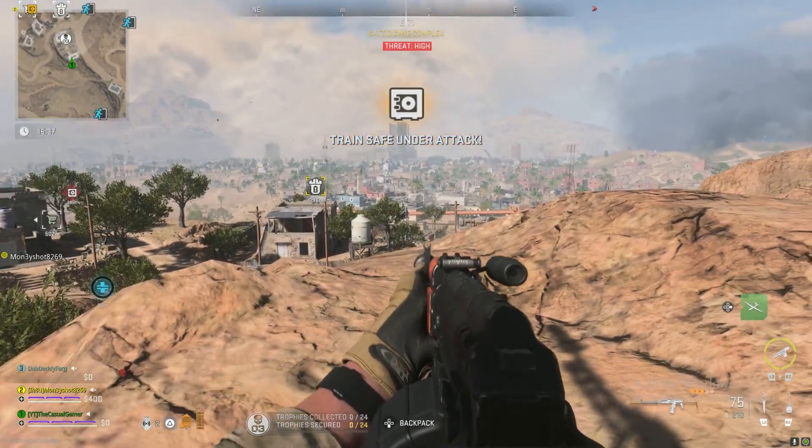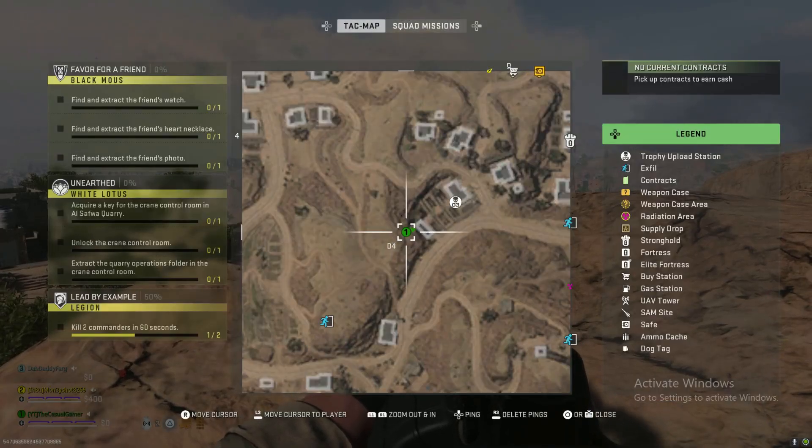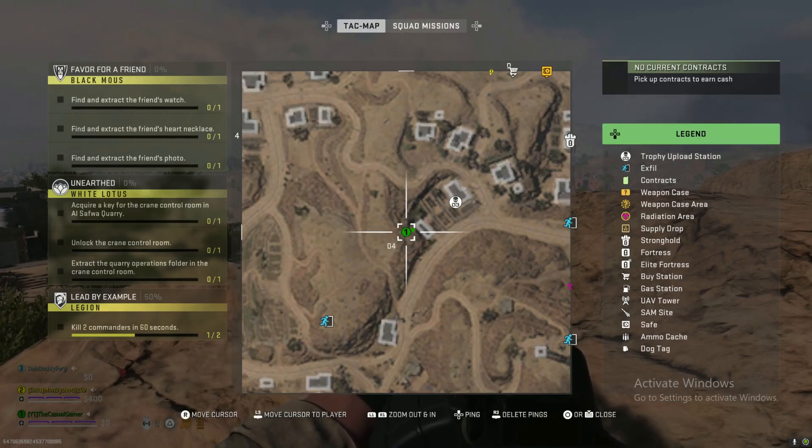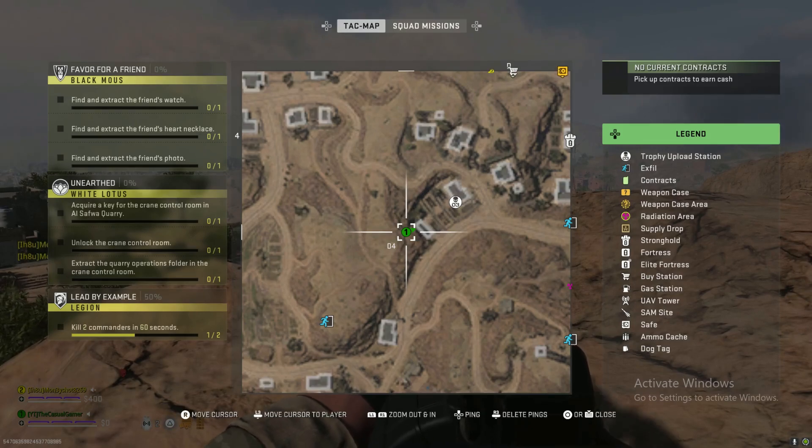What's up guys? The KezorFanger here. Today for this video I'm going to be going over the faction mission Black Mouse Favor for a Friend. For this mission all you've got to do is find and extract the friend's watch, find and extract the friend's part necklace, and find and extract the friend's photo.